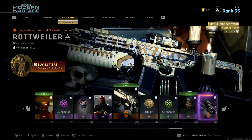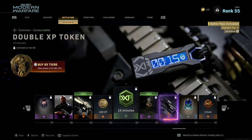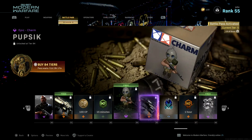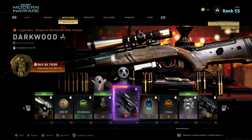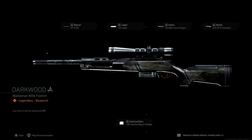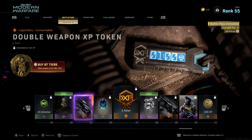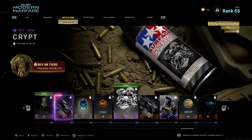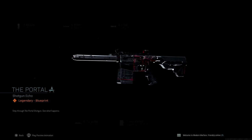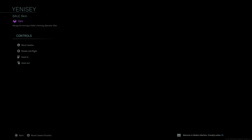For Tier 76, Breath of the Gods — a legendary blueprint for the SAW-87 again, and the design and material on this is probably one of the cleanest blueprints I've seen. For Tier 77, Enemy of My Enemy — a legendary calling card, which is a free reward. For Tier 78, a 45-minute double weapon XP token. For Tier 79, an epic emblem. For Tier 80, Night Out — an epic Rain skin; looks really badass. For Tier 81, a free legendary blueprint called the Rottweiler for the M13 — I just want all these blueprints already.